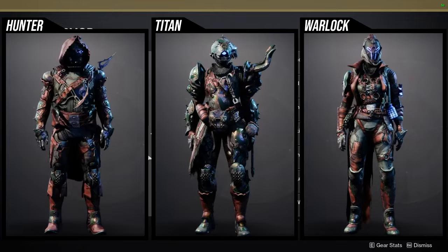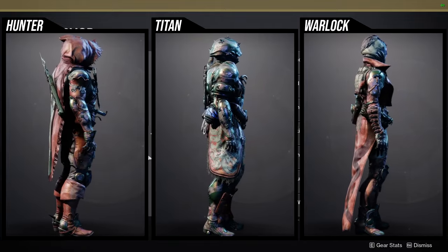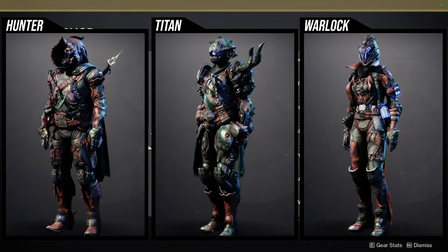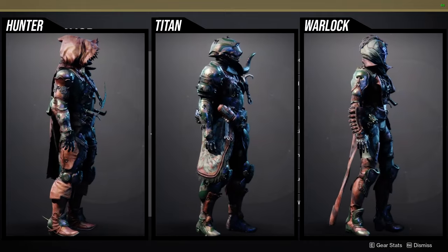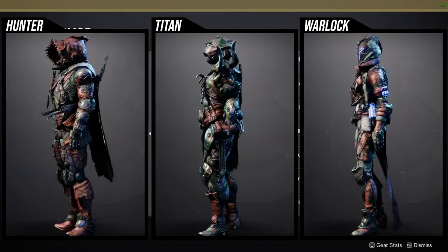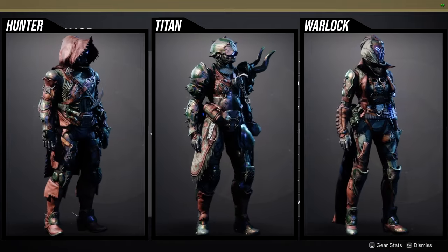The cloak — it's the spear on the back that I'm not a big fan of. Usually when there's something on the back of a cloak it looks really weird for Hunters. But yeah, there are definitely some pieces here you should get.